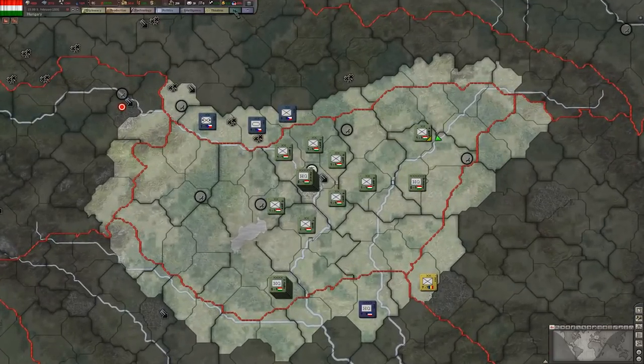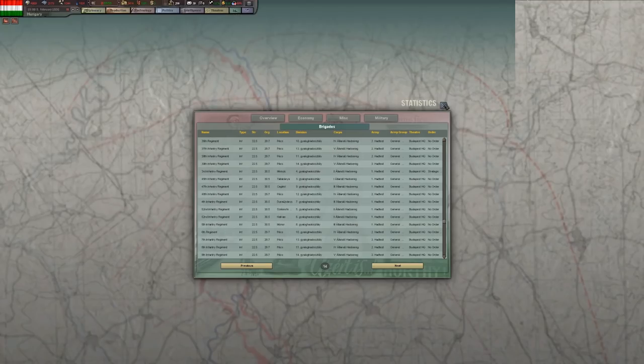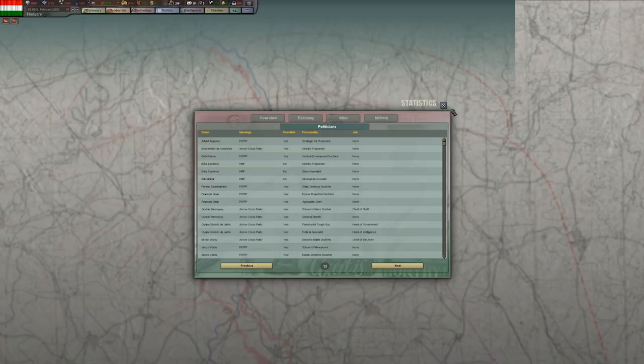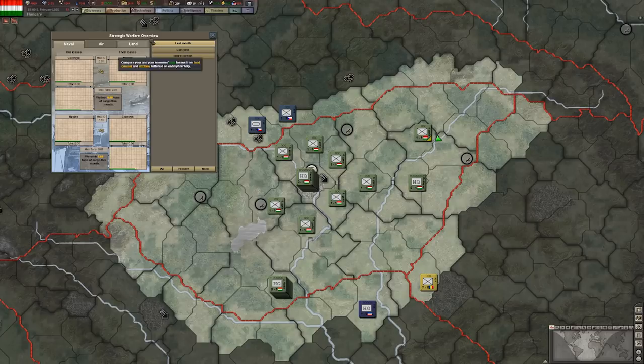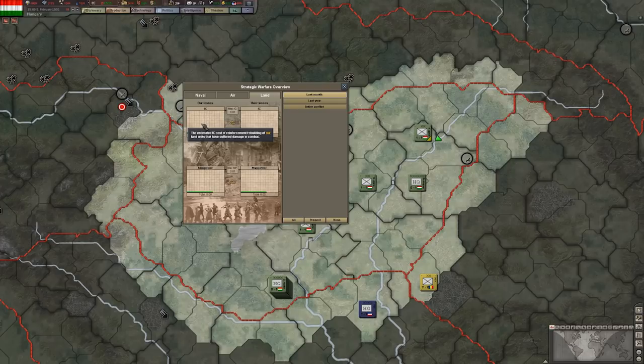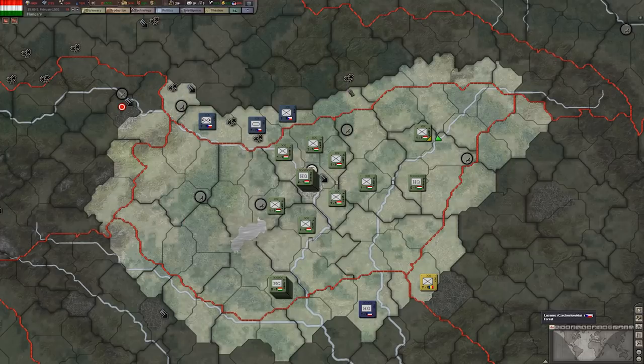There are also two tabs you probably aren't going to use very much: a statistics tab that gives you an overview of different kinds of things, and a strategic warfare tab that can show you different kinds of casualties and information about battles.